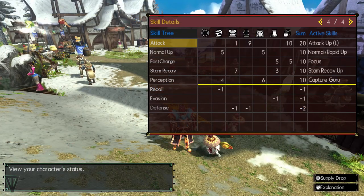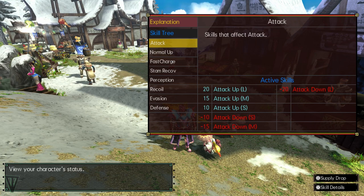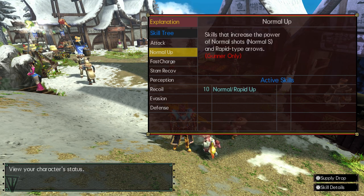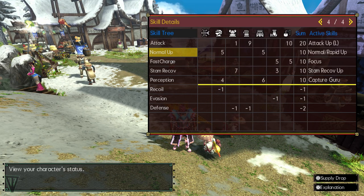The first thing you need to understand is that skills will only trigger once you hit 10 points. Anything less means nothing. Also, any further investment into skills beyond 10 doesn't necessarily mean you're getting any more out of it. Some skills will trigger a second level at 15 points, and only a few get a third level at 20 points. If you're unsure, just look at the skill info to see how many levels there are.